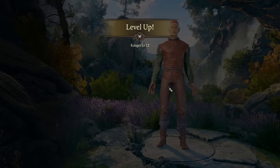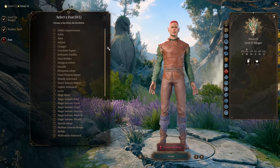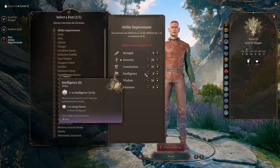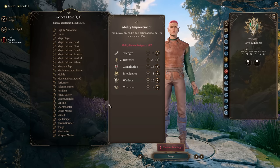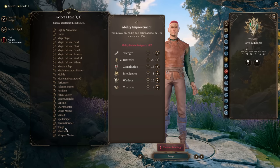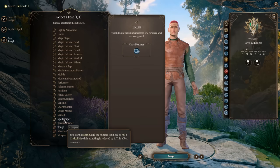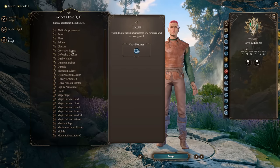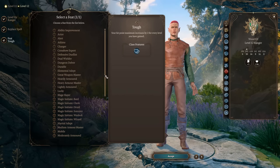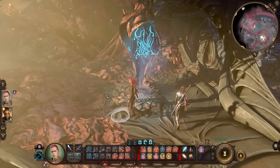At level 12, the last level in this game, we get our final feat. You can go for Ability Improvement for more Constitution for better concentration saving throws, pick Tough for more HP on later levels, or go for Sharpshooter if you're brave enough, or Crossbow Expert if you prefer a crossbow. I will keep Tough for this example.